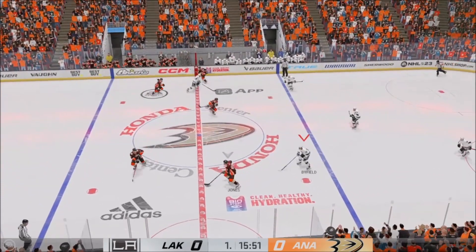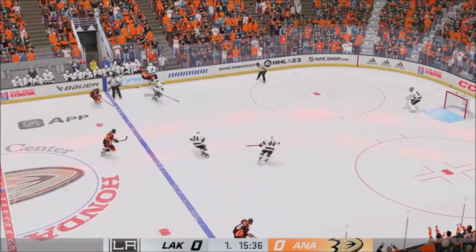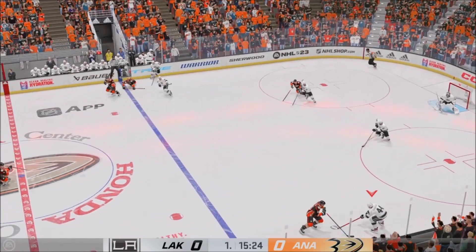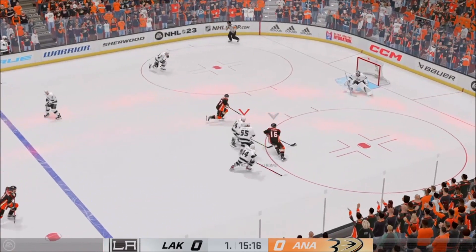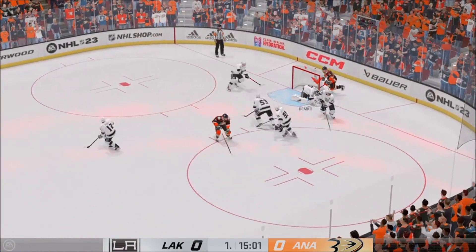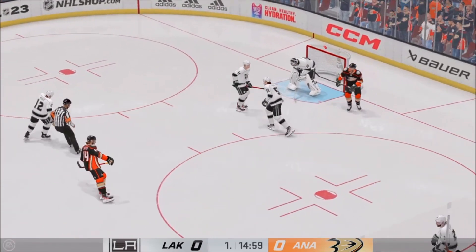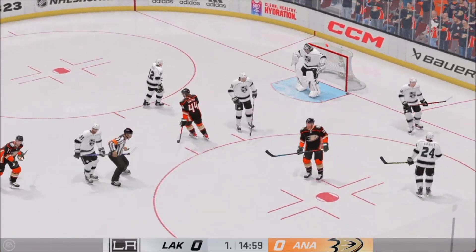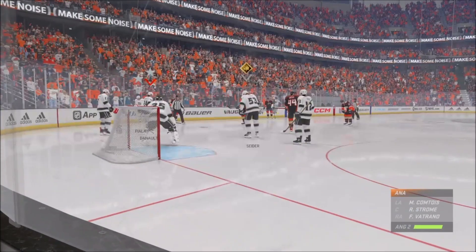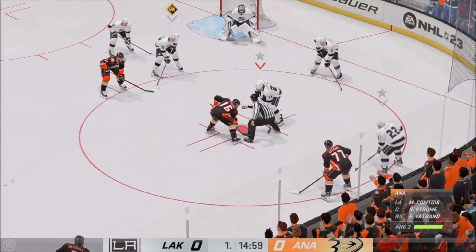Great heads-up play in the neutral zone by Strom. Anaheim's crossed the line and on the attack. That hit was huge as the play was just moving along. Demko's gonna opt for the whistle and give everybody a chance to breathe. Sometimes you get running around as the shift gets long. Still lots of time left here in this frame. Still no score in this one.